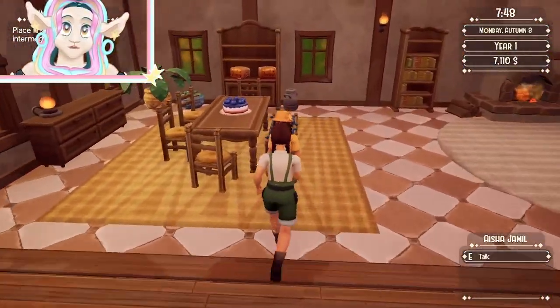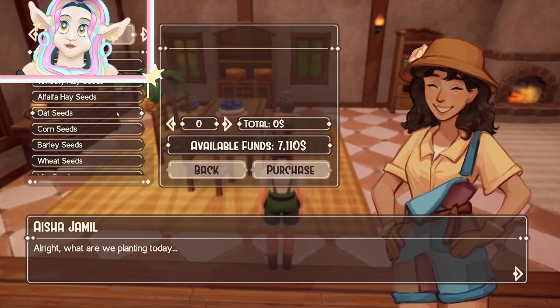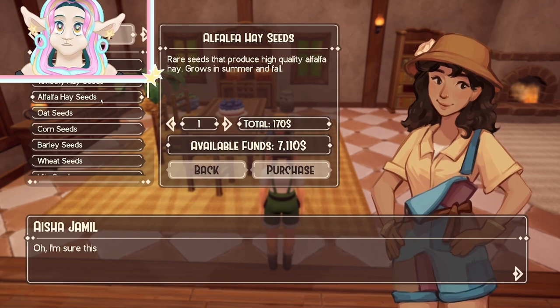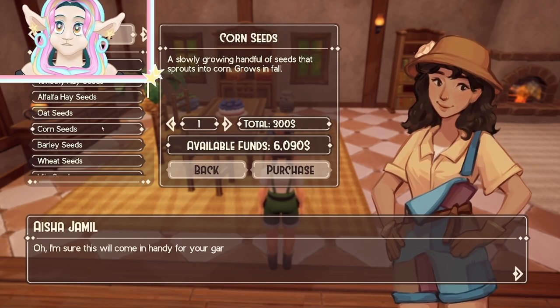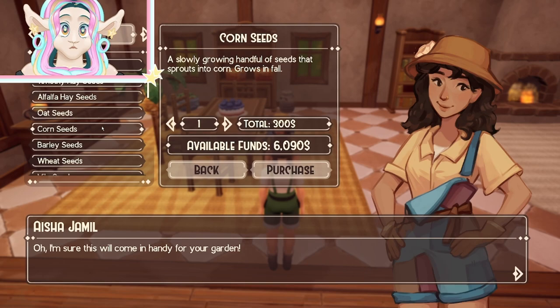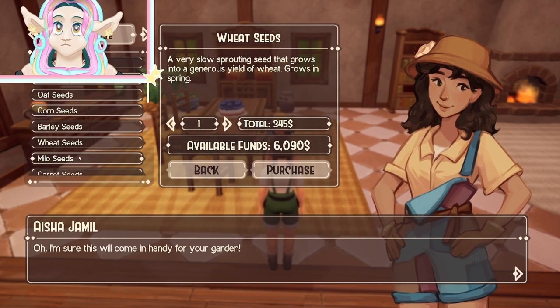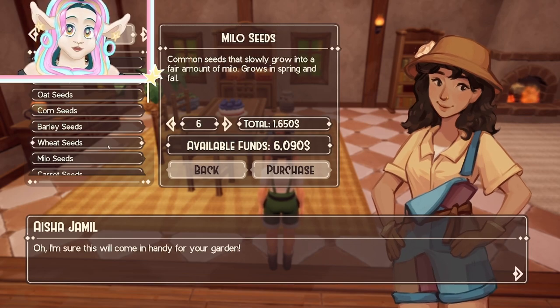The shopkeeper is right here in her house — shopkeepers never go to their actual shops. I want Timothy hay seeds but they only grow in spring and summer, not fall, and it's fall right now. So I might buy alfalfa hay seeds. Corn grows in fall, barley in summer, wheat in spring, and milo grows in spring and fall.